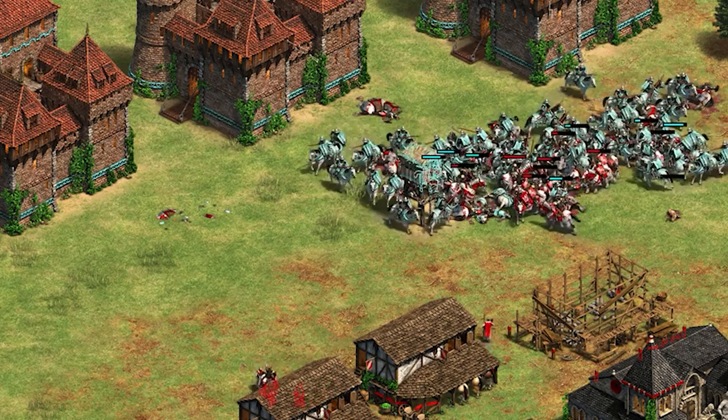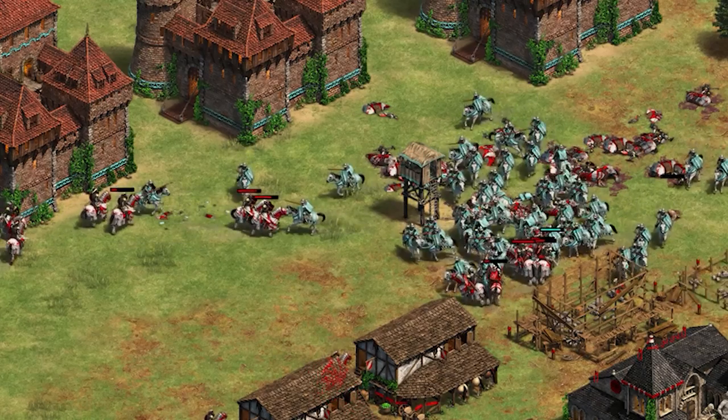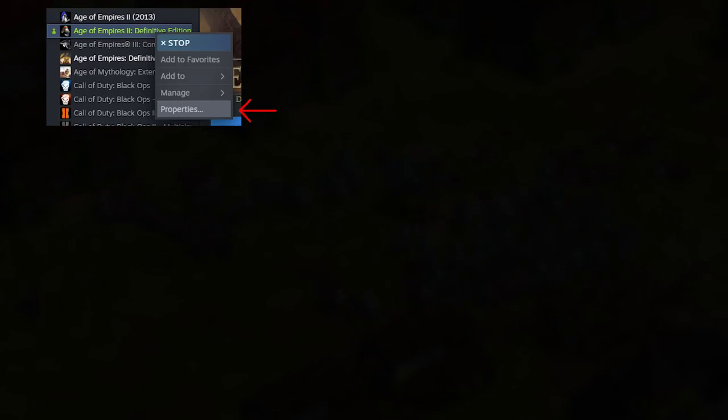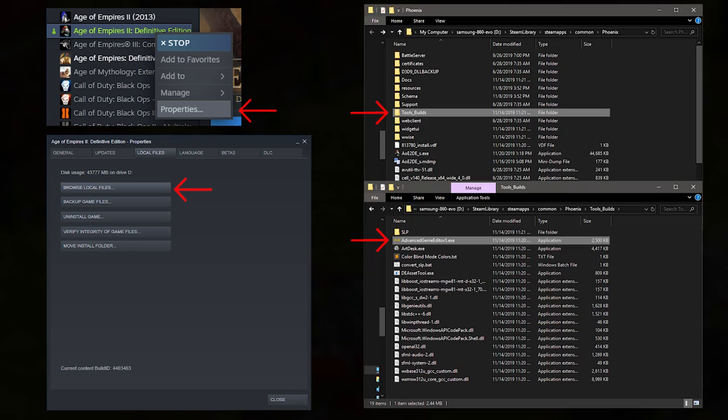We're going to look again at the Advanced Genie Editor, and first I'll show you how to access the version that's included with AoE2DE. You want to right-click AoE2DE in your Steam library and select Properties, then under the Local Files tab, select Browse Local Files. The Advanced Genie Editor will be located in the Tools Builds folder.